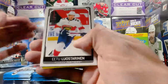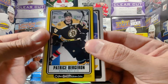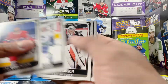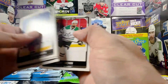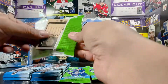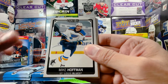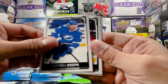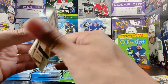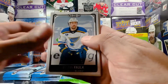Eetu Luostarinen, Petrangelo, Patrice Bergeron yellow border tall boy. Edmondson, Schmidt, Gibson, Grubauer, and Ben — past couple packs not too bad, but it's just been a fun blaster and that's all I'm looking for. Nino Niederreiter, Jake Allen, checklist of the Boston Bruins, Mike Hoffman, Matthew Joseph, Sebastian Aho, Bo Horvat, and Miles Wood — pretty much a base pack, not bad.